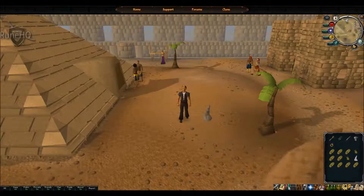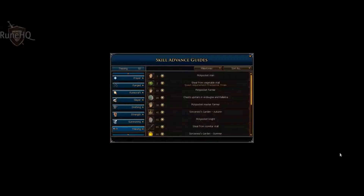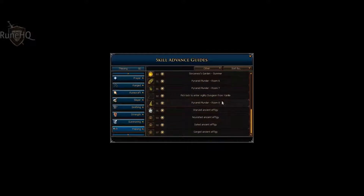Some of the requirements you will need for Pyramid Plunder are 21 thieving for the first floor. As we scroll down it goes up in increments of thieving levels of 10 through the floors, until you get to room 8 which requires 91 thieving.